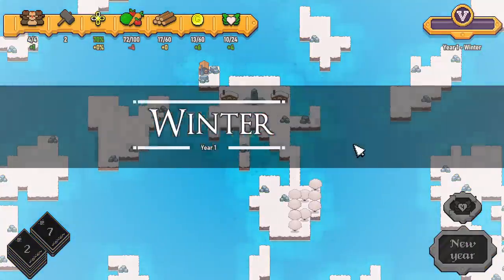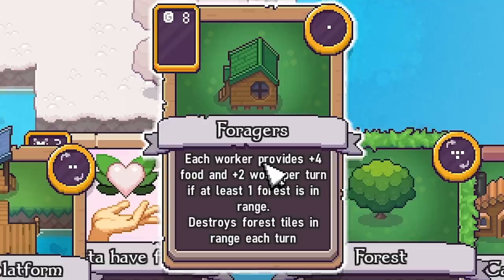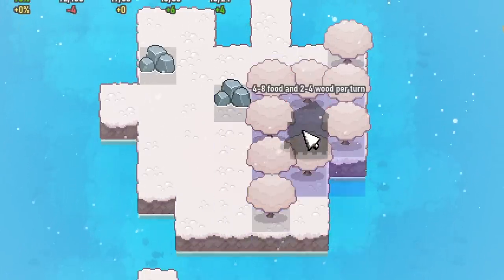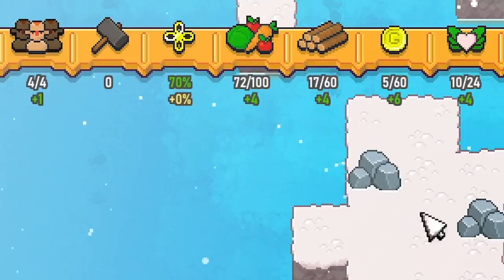I'm just going to end my turn. Now we've gone into winter — there's snow all about the floor, the trees are all snowy. But look, we now have the forager card, so I'm definitely going to play that. It only takes up one square and it's going to be in range of about one tree, so I'll shove it in the middle. That's got two people in, getting us eight food per turn and four wood per turn, which means now everything's in the positive — which is banging.